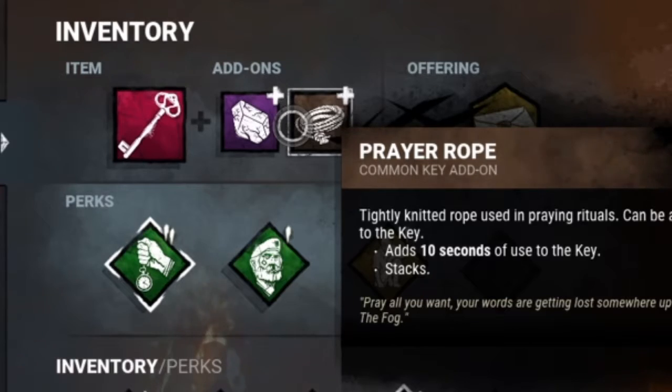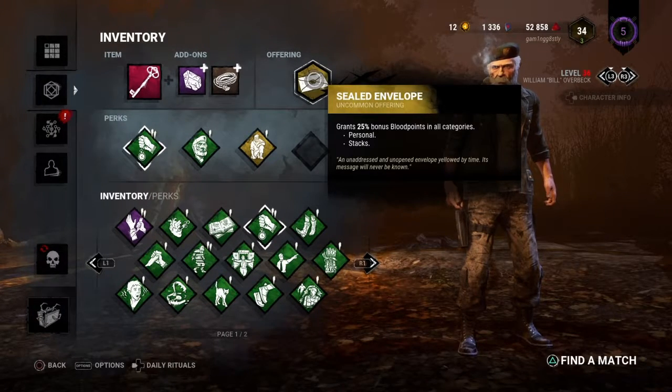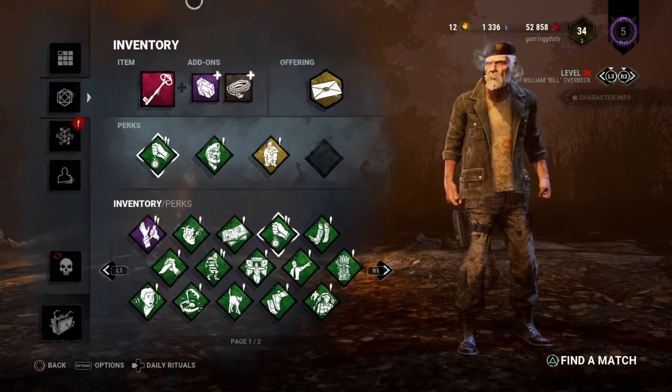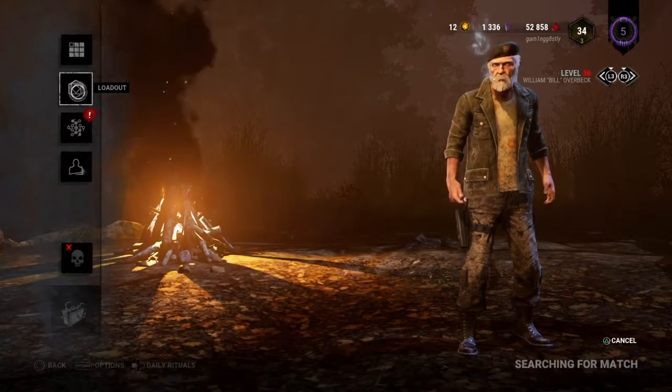We've also got the Prayer Beads add-on which adds 10 seconds to the key. For an offering, the Sealed Envelope so I can get those blood points — because when the Demogorgon comes out, you bet I'm getting it. Let's go into a game and see what we can do.